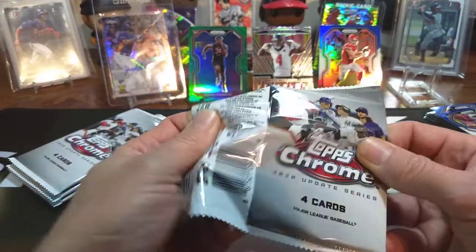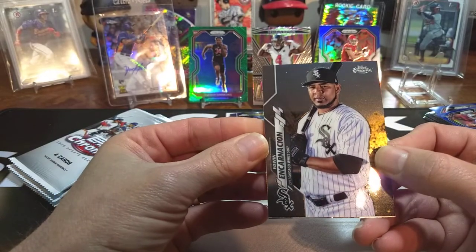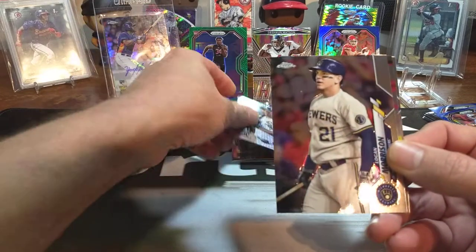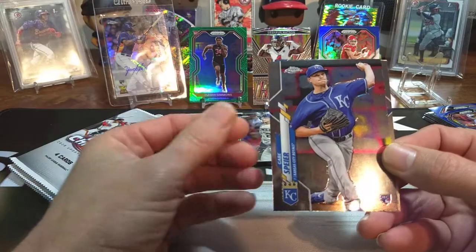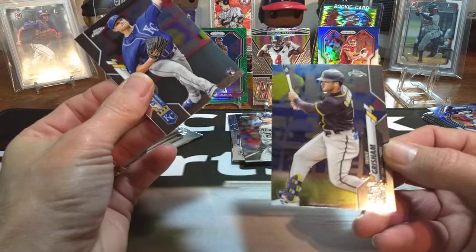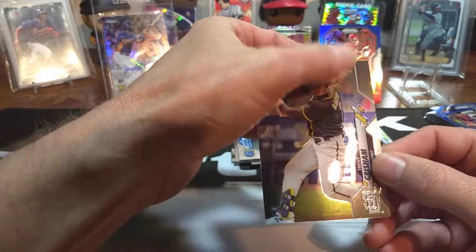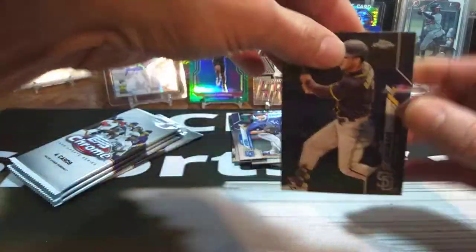I think that backwards card is going to be an auto — don't want to jinx ourselves, but yeah, it looks like it should be. Edwin Encarnacion. Logan Morrison. Gabe Spear and a Trent Grisham. Not bad — a little rookie card of Trent Grisham. Undervalued player. Nice Trent Grisham right there.